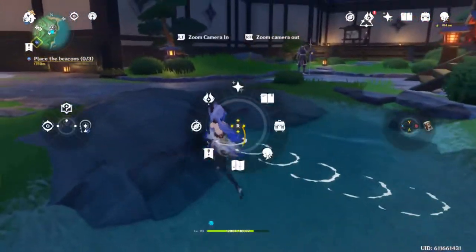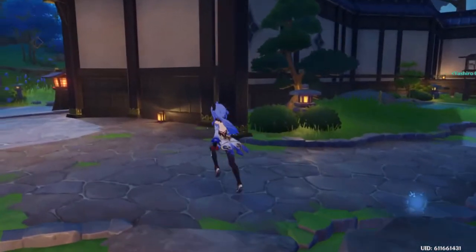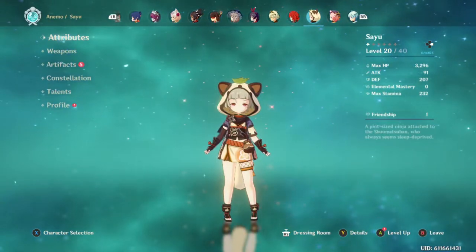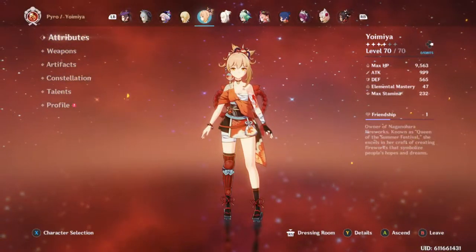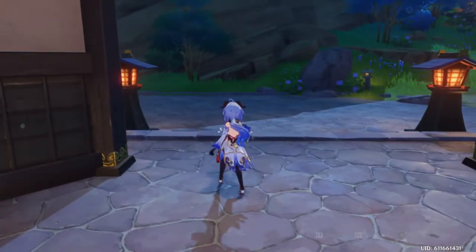What's today's video going to be about? So I was able to pull — even though I said I'd only do one multi — I ended up doing one multi for Sayu right here. And in my one multi that I did on the banner, I ended up pulling Yoimiya. So now I have her to deal with, and I have to basically get everything for her.